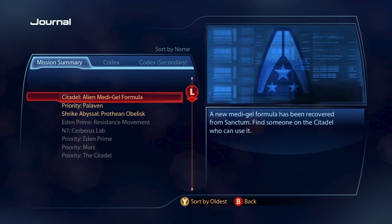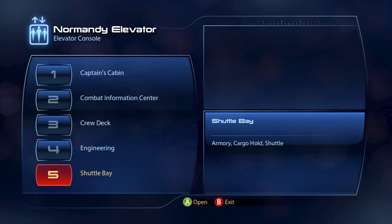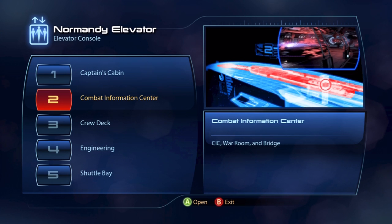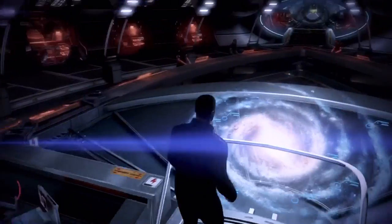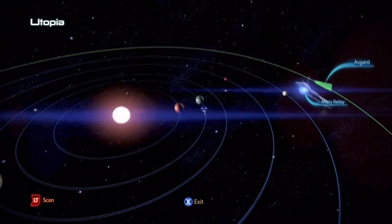So, what is that mission? Strike Abyssal, Prothean Obelisk — obelisk, whatever it is. I know what they are. So we need to go to the Combat Information Center to use the map and get on out of here to go do that mission, getting some sort of Prothean Obelisk. I don't know if it's for Javik, who was the dude that we met in our last playthrough. But anyways, let's exit Eden Prime's thing.